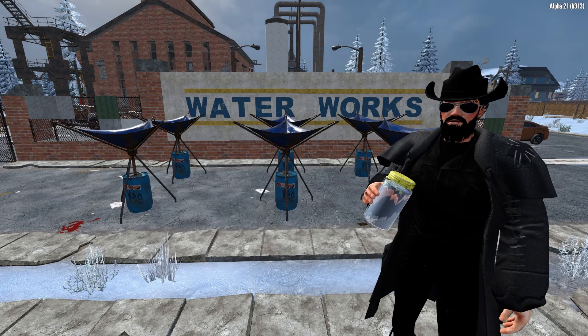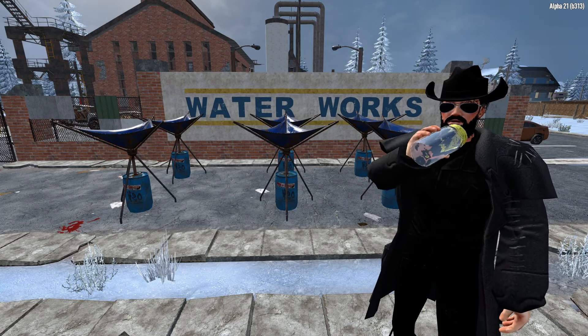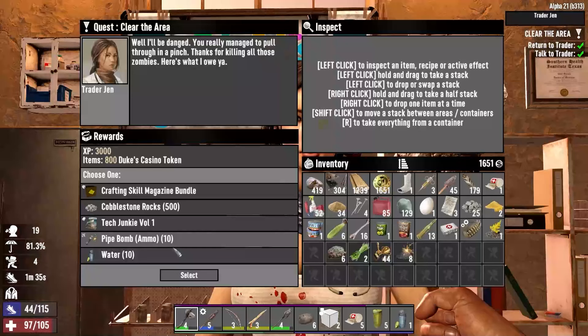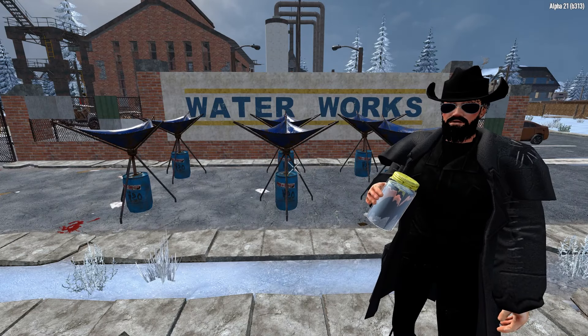Quest rewards. There is an element of randomness to this last one, but there is a chance that your trader will offer you 10 boiled waters as a quest reward. So if you're really struggling and nothing else in this guide is working, getting offered this as a quest reward can give some early game relief to water supply issues while you get working on something that's going to sort you out in the long term.